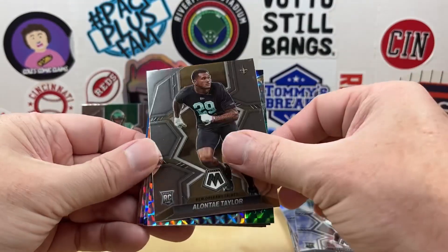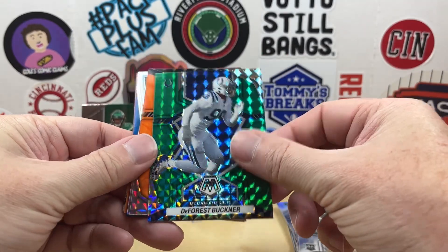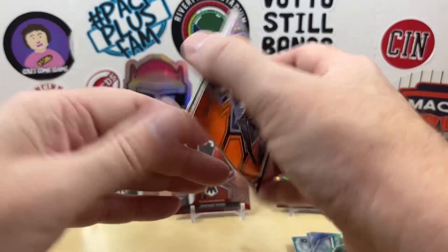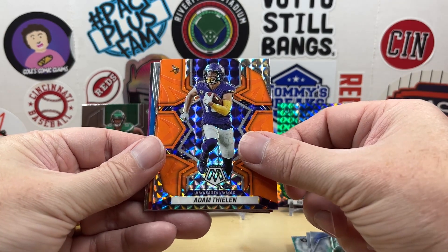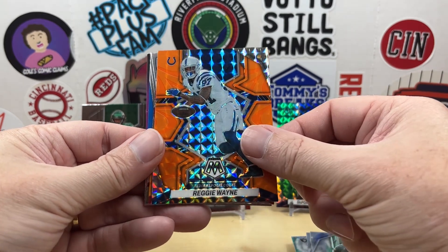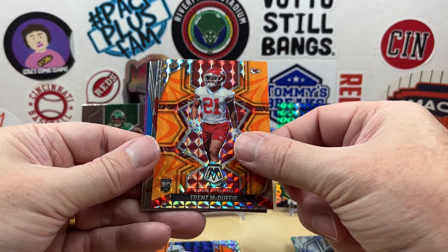Now we get to our good stuff. We have a Green DeForest Buckner — that's going to be a Colts PC hit, not sure if I might already have that one. Then our Reactive Orange, we have Nico Collins, Adam Thielen — I seem to pull parallels of this guy like crazy. Nice Reggie Wayne, another Colts PC. And a Trent McDuffie Rookie.